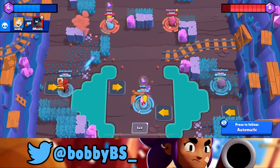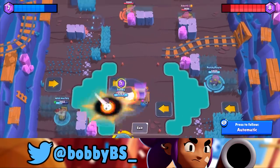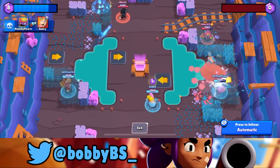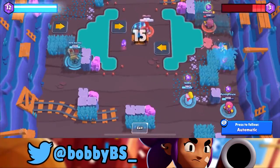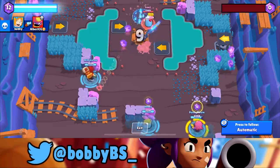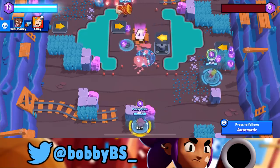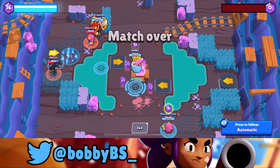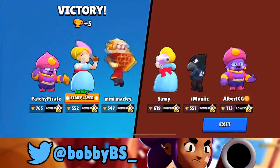It's currently eight to six for them. We tap their Piper so we're able to move back. We were also able to hit Muniz and win the lane for mini Marley. We almost got gene pulled but we were able to run away. Patchy with a really good gene pull was able to get their Piper. Gene got a buff and his pull is actually way slower, which gives a lot more time for gene and his teammates to hit shots. We're able to take out Muniz and Albert, and also tap Sammy and take him out with mini Marley. That's the end of the first game — very competitive.